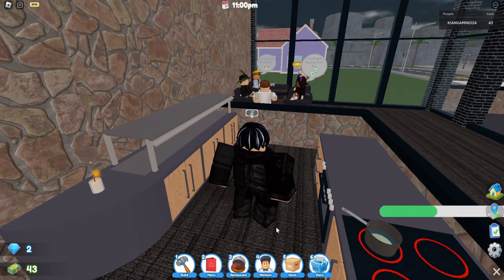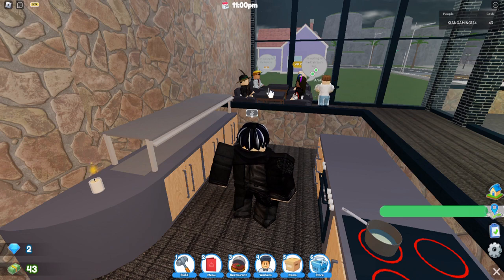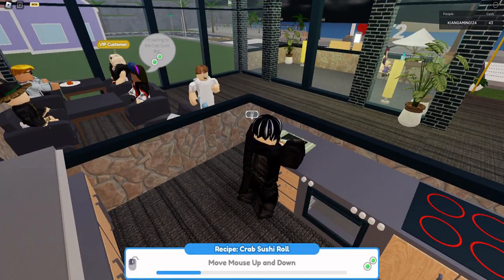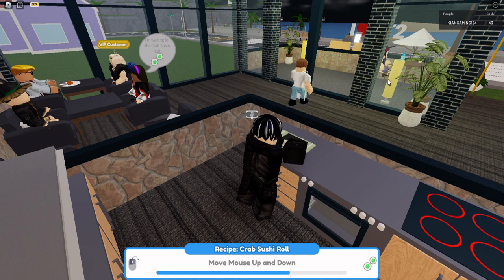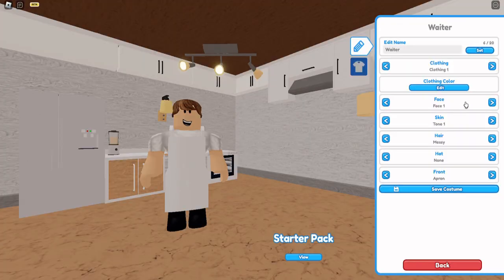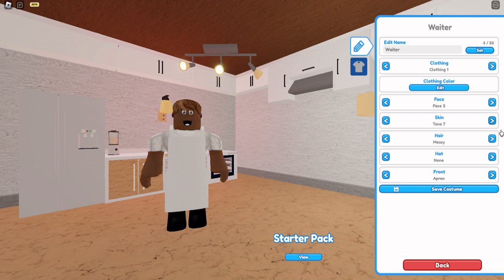Oh my god, my food's burning! That's going to be less money for me. Let's get this cooked and then we can edit the waiter to look absolutely hilarious. Let's customize him — got that face, make it look funny. I wonder if we can change the colour to like a pink... No, we can't. Let's change the hair.